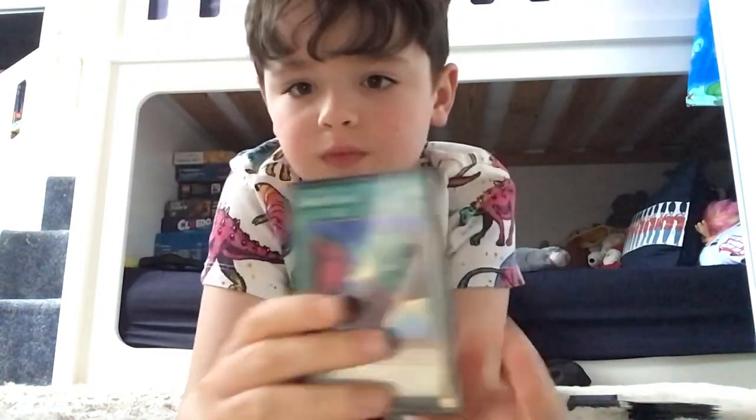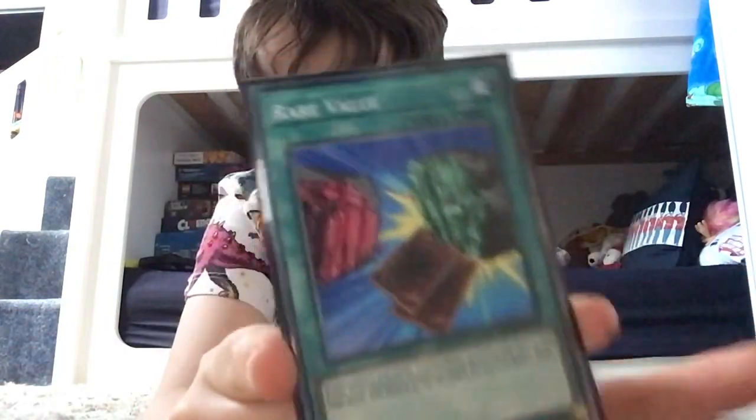It would be a dumb play to put Rainbow Overdragon in defense, so don't do that. End your turn, the opponent plays their turn, then you draw and get Rare Value — keep this in your hand if you actually get it.